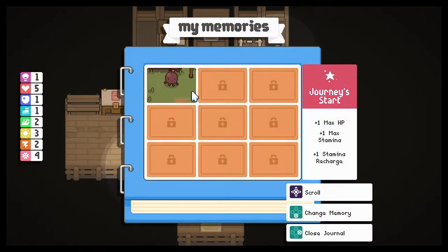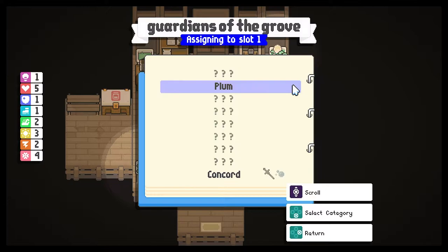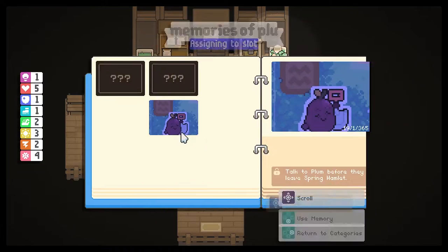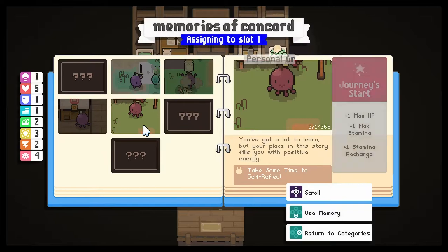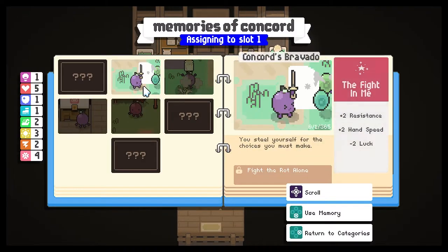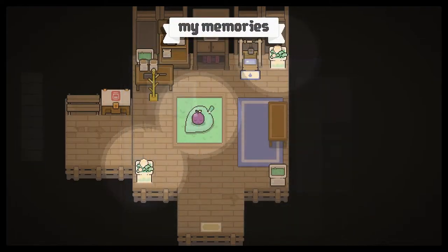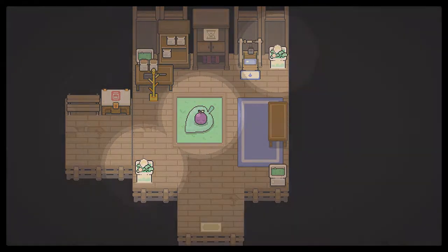Let's check our memories, see if we have anything here. Plum - do we have anything for Plum? Two max HP, one stamina recharge, plus one to stamina recharge. This gives max HP, max stamina, and stamina recharge. Fully charged pick swipes create a wind slash, which is pretty cool. Two resistance plus two hand speed. Not very fast - we're not going to do that.